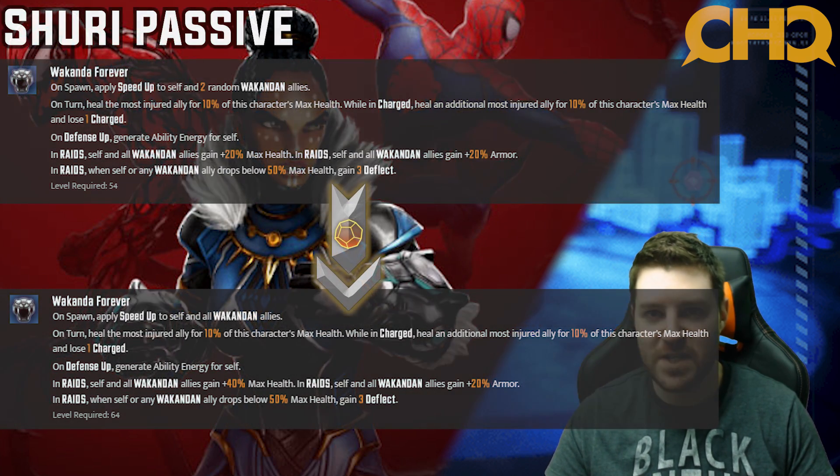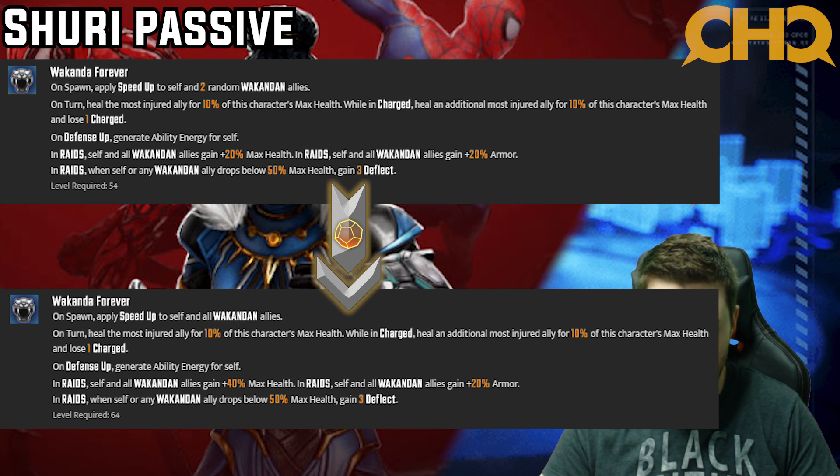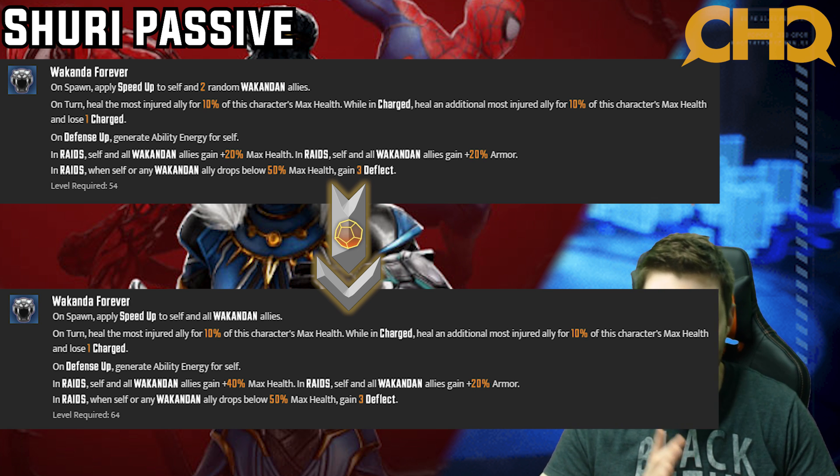Looking at Shuri's passive, putting tier fours in does a couple things. On spawn, instead of speeding up self and two Wakandan allies, it speeds up self and all Wakandan allies. And instead of giving all Wakandans 20% additional max health in raid, it ups it to 40%. This is monumental. Everyone spawning with speed up is huge — it guarantees you can take five turns before the enemy even gets to go. An additional 20% max health in raids is huge, especially considering how this team functions. Killmonger can heal himself, Black Panther and Okoye are squishy and benefit from the extra tankiness, the more health Shuri has the more she can heal, and M'Baku heals himself and is a tank. This upgrade is absolutely monumental — it is the first one I would do. Definitely four star.